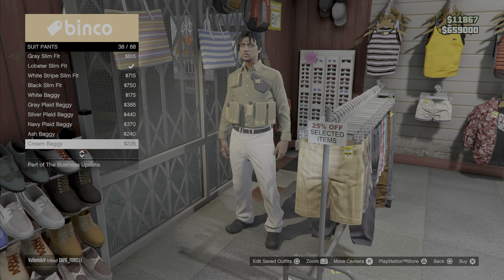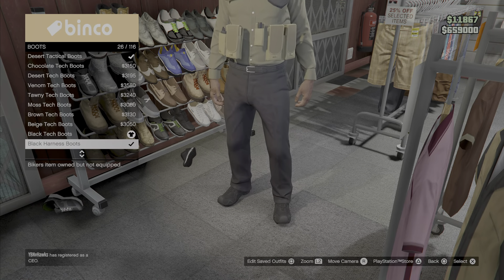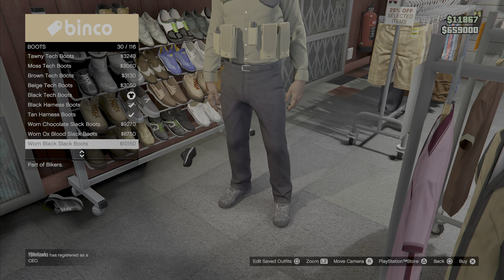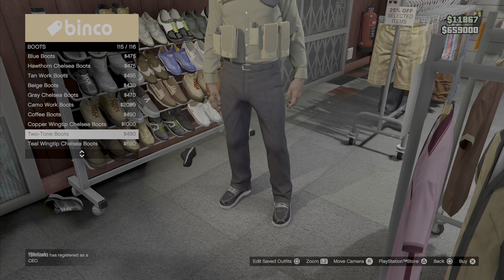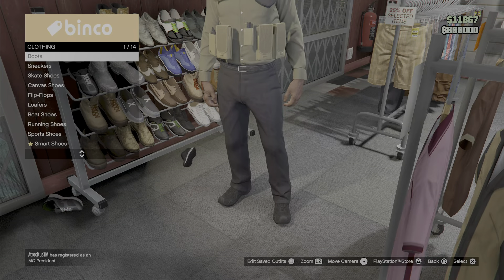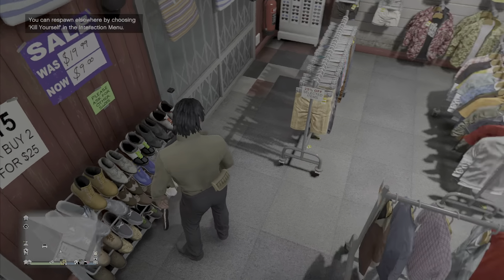You can use the two pants or the chino pants because they really have to look realistic. Pick whatever boots you want to wear. At the moment I don't like these boots, so I'm just going to change them up. Just get the boots you want.